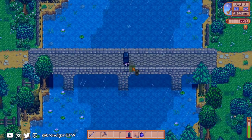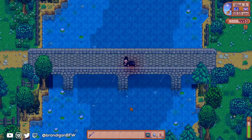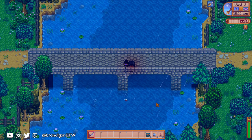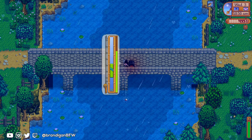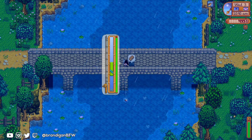Once we have either a half heart or 1-2 hearts with Sophia, I'll unlock the ability to purchase quality sprinklers for 4000 gold each. Gold will be easy to come by, especially when the mines open up and even Skull Cavern — because I plan to get there by the 10th. But farming level 6 to unlock quality sprinklers is a pain. The truth is: I hate manually watering crops. So yes, I'm excited for this.